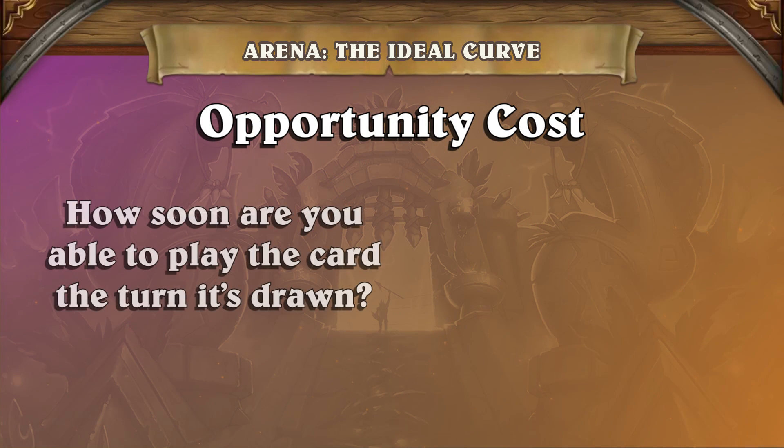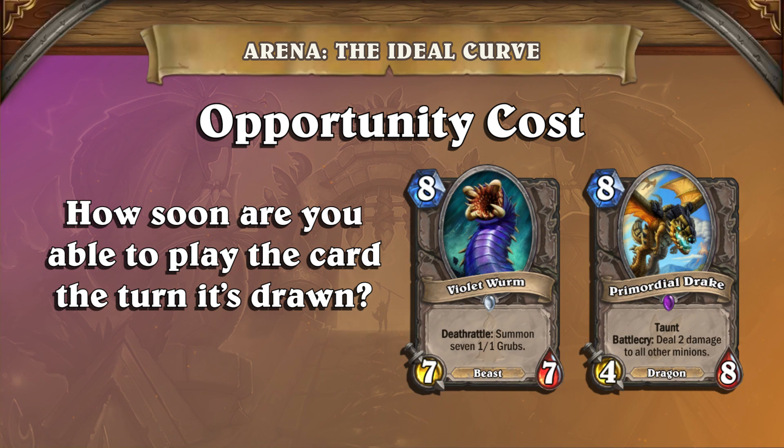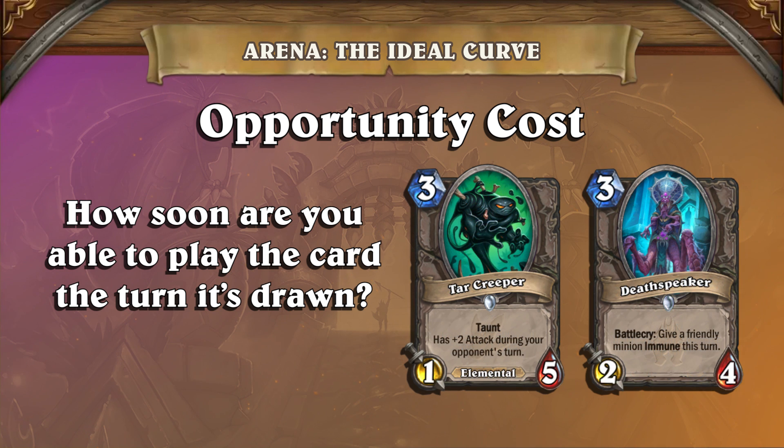The question is: how soon are you able to play the card the turn it's drawn? Late-game minions such as Violet Worm and Primordial Drake are very powerful, but they're stuck in your hand until you reach turn 8. This means you need to control the board first for these cards to shine.